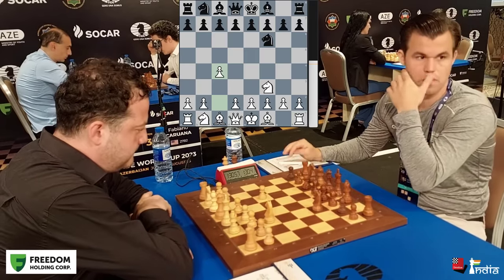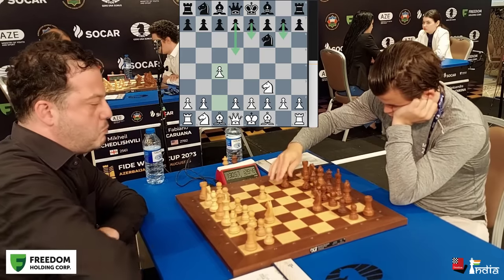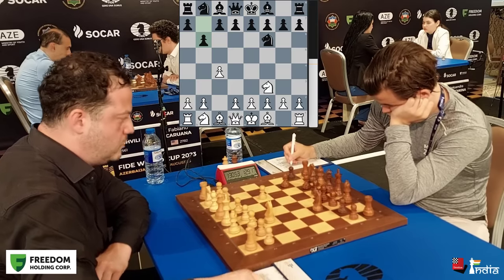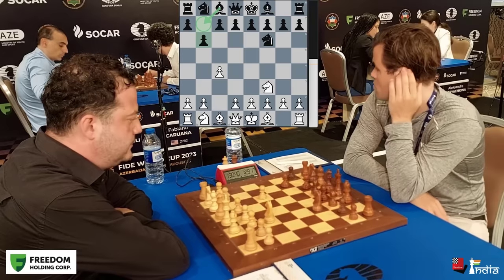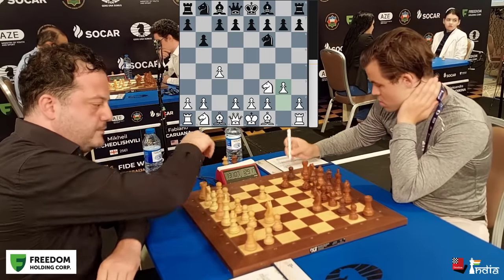Now Magnus has many options: the e6-d5 setup, g6, or b6. He goes for b6 — the Queen's Indian. Generally when you put your bishop on b7, that's the Queen's Indian setup. Magnus plays b6 and Levan meets it with g3.